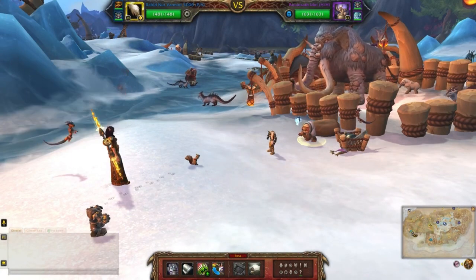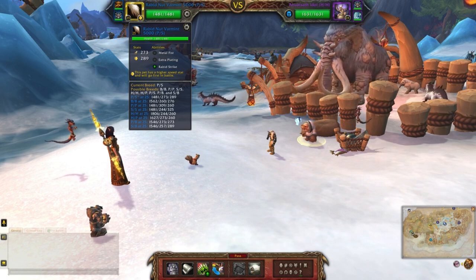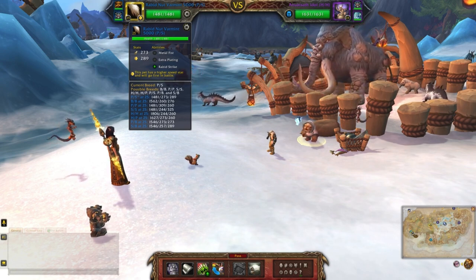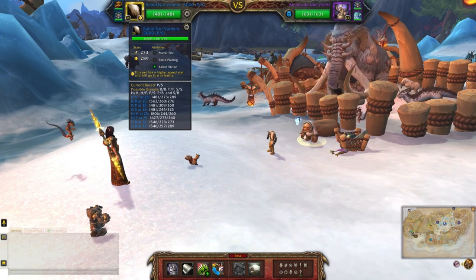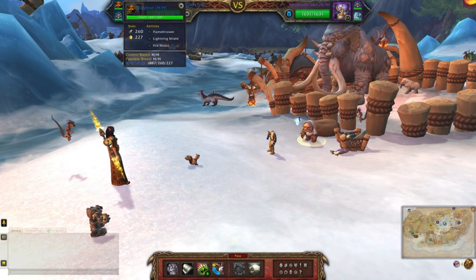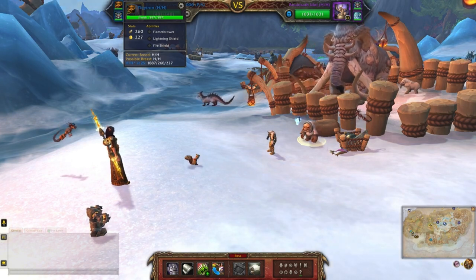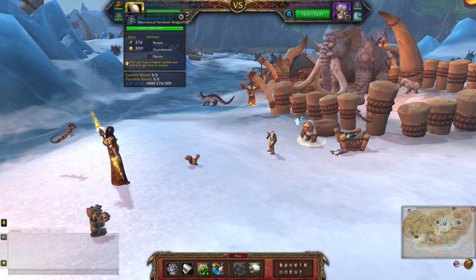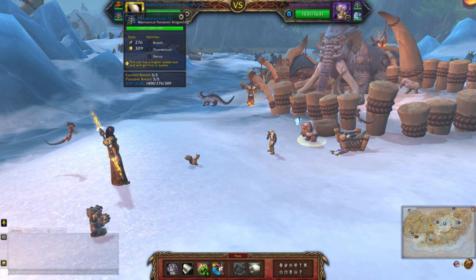This will be my mechanical team using the Rabid Nut Variant 5000 — a power speed breed using Metal Fist, Extra Plating, and Rabid Strike — followed by the Tiny Tron with Flamethrower, Lightning Shield, and Fire Shield, and finally the Mechanical Pandaren Dragonling with Breath, Thunderbolt, and Decoy.